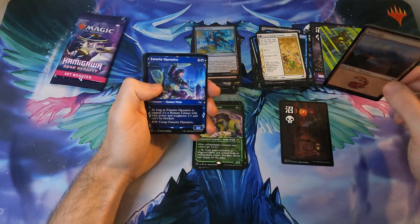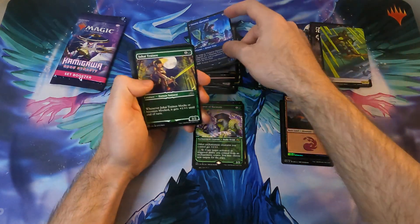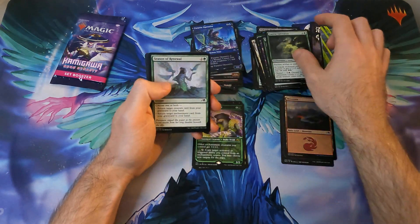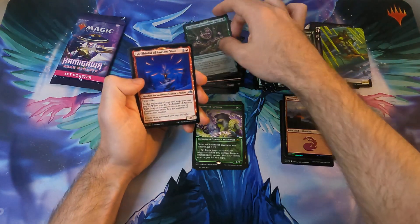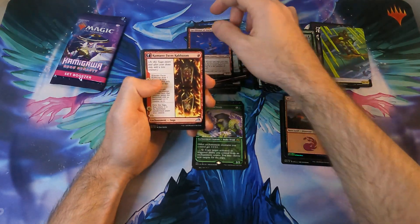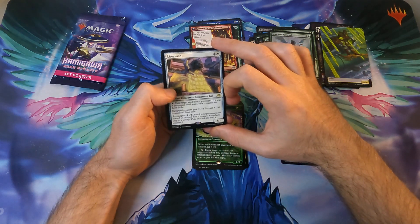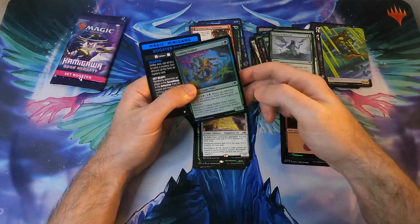The foil is a normal land. This pack has an uncommon, then two, three, four, five commons — quite a lot. Two shrines here. The third and fourth uncommon: Lion Sash reconfigured — not great. One rare here.